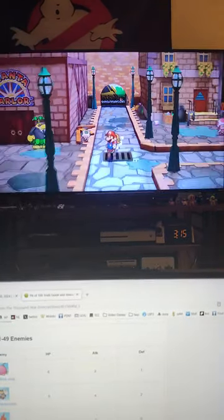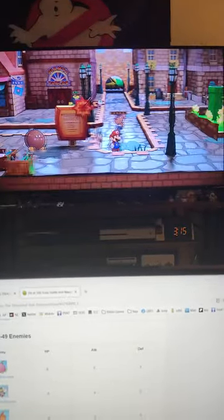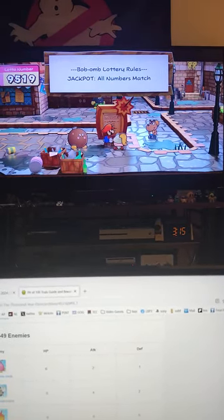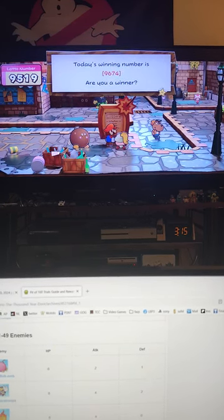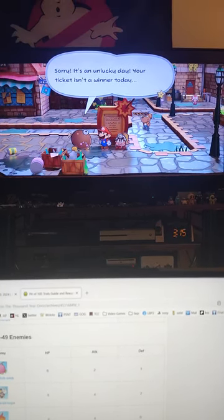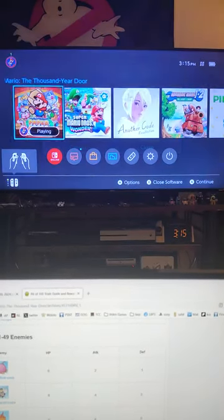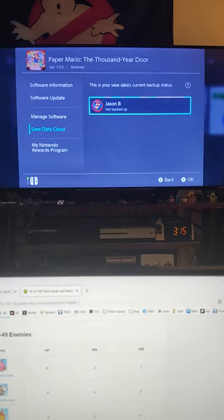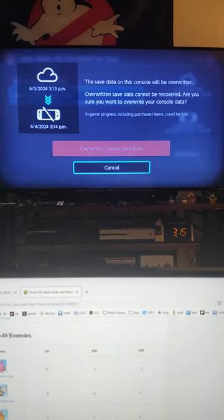Now go back to the lottery board — I'm sure I won't win twice in a row. Get to the board and read it off. Right when it says 'Sorry, it's an unlucky day,' hit the home menu, hit the X button to close. And basically this is save scumming. Go to your save data cloud where it says 'not backed up' and select 'download save data.'